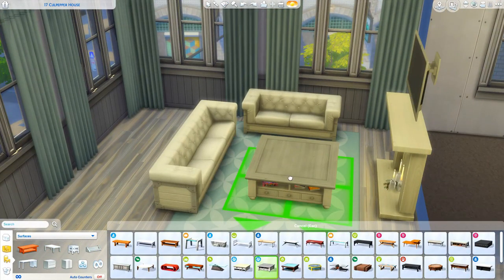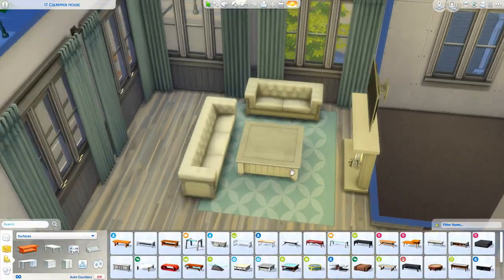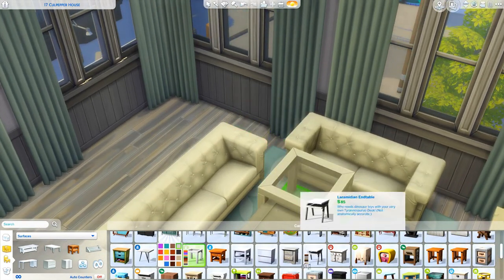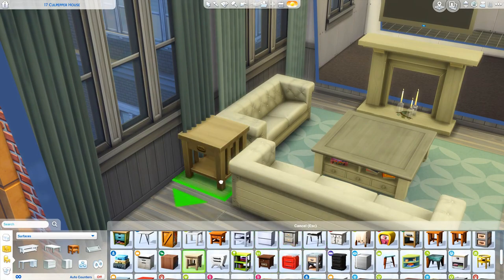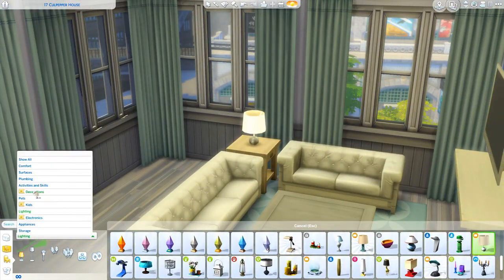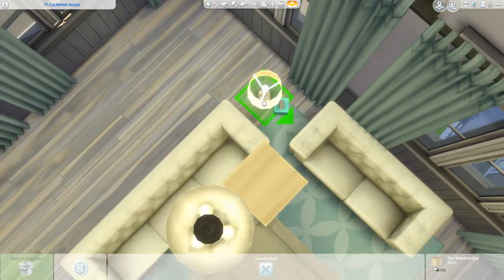The rug there in the living room — I thought I liked that blue but I ended up changing it a little bit later, so don't get used to it. I'm a little indecisive! But I absolutely adore that little makeshift fireplace — I think it came with the free holiday update. I really like to use it in apartments.